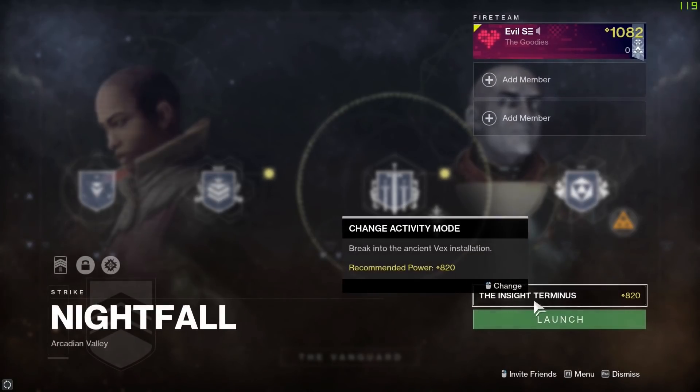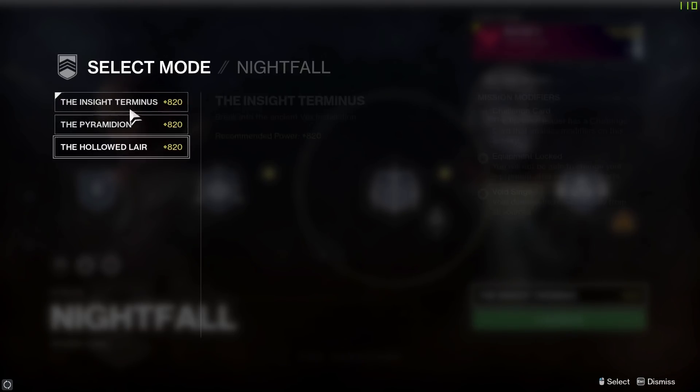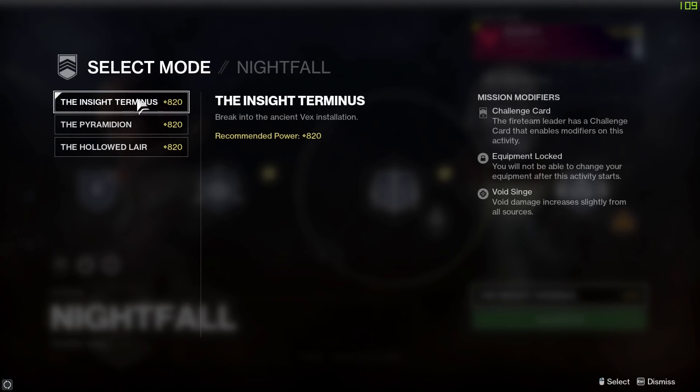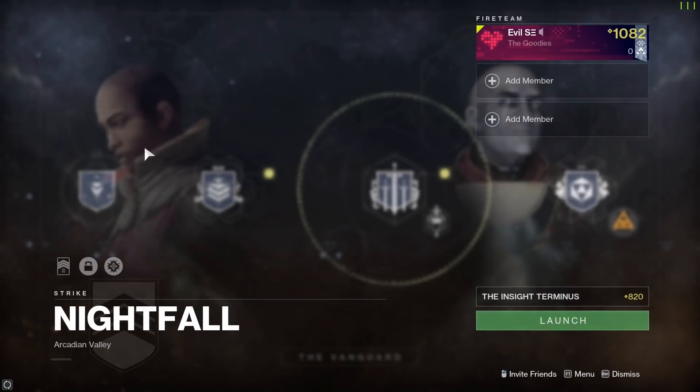We've got the normal Nightfall playlists as well. This week we've got the Insight Terminus, the Pyramidion, and the Hollowed Lair. These three strikes each have a piece of specific loot you can grind for over and over again — the more you play and don't get anything, that increases the odds you'll actually get it. The Insight Terminus has the Long Goodbye sniper rifle, one of my favorites. The Pyramidion will get you the Silicon Neuroma sniper rifle, and the Hollowed Lair will get you the very treasured Mindbender's Ambition shotgun.